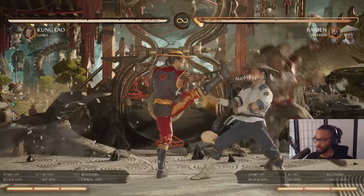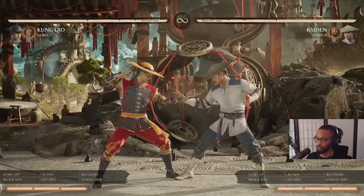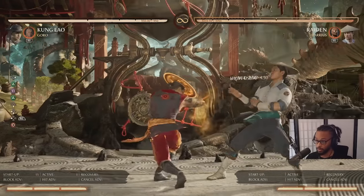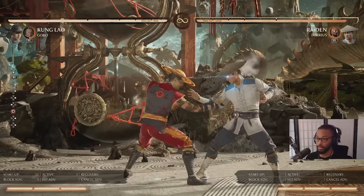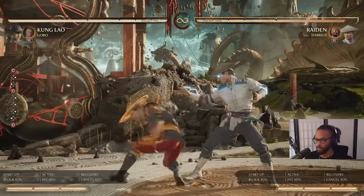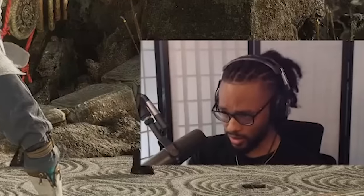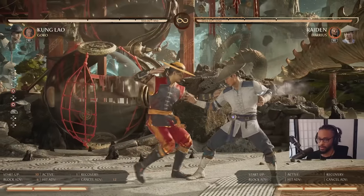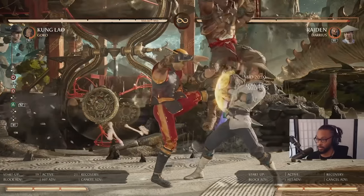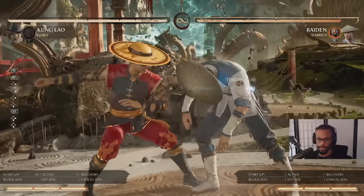These are all the options after armor on block: back throw, 2-1-2 — and you gotta hit confirm that 2-1-2, if it hits you gotta be ready for the confirm into Soaring Monk and all that. You can do Sweep because that's plus 3, but there's a lot of pushback, so typically I like to do Sweep into Down 4. Most people are trying to mash after it. If you get to that layer you can do Down 4, armor, put them right back into the situation — Sweep, Down 4, armor, call Goro again, back throw. It gets crazy.